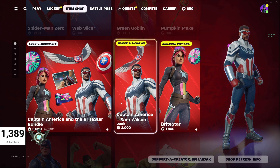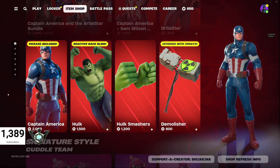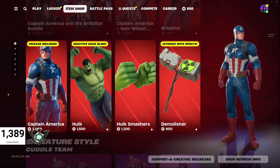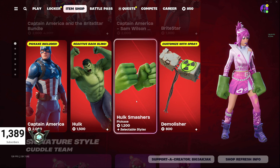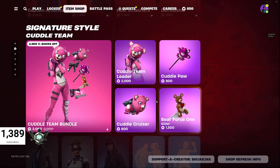Glider is included with the Sam Wilson Captain America, which is pretty cool. OG Captain America is 2000 V-Bucks. Hulk is 1500 V-Bucks with the pickaxe included and reactive back bling included. I got the Hulk Smashers here as well — pretty awesome.